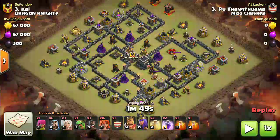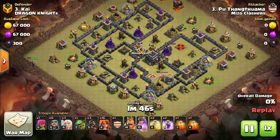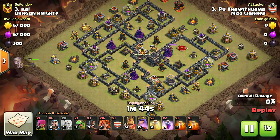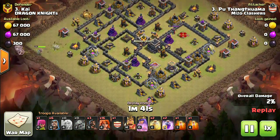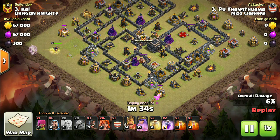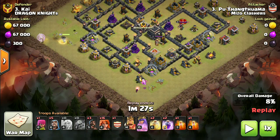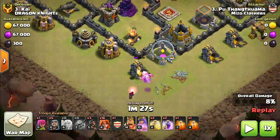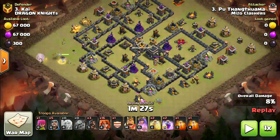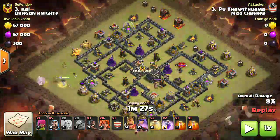First we start with a Queen walk. The main thing is to try to make the base narrow so that the Valkyrie will get inside the center without spreading. We'll clear the other side — here you can see we clear it with baby dragon and wizard, and the Queen is doing all the clearing.